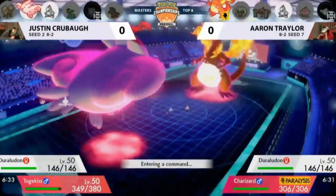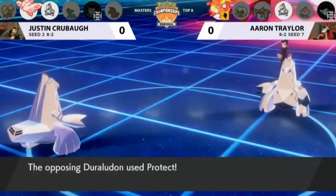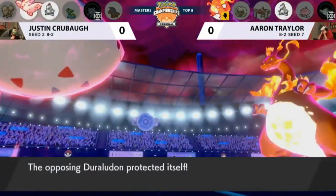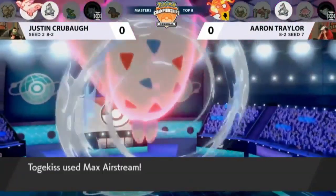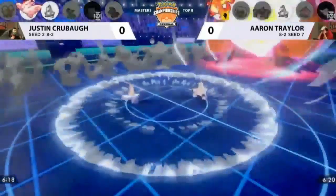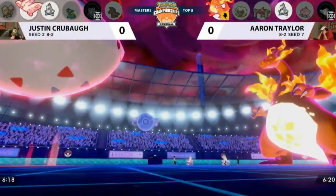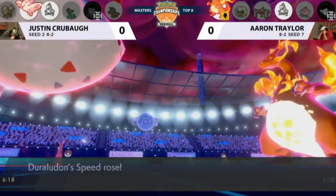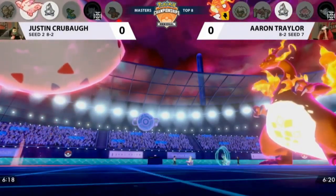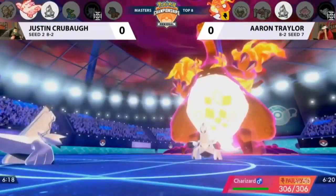The Togekiss is still in its Dynamax form and isn't going to be easy to take out. Aaron's Duralydon going for Protect — not trying to attack the Togekiss. But Togekiss gets another Max Airstream, which goes through the Protect on Aaron's side and continues to boost Justin's speed. He's now beyond what a Trick Room or Tailwind would provide — three Max Airstreams off every single turn, and Charizard is paralyzed. That's big.